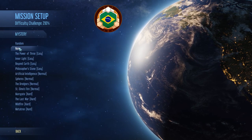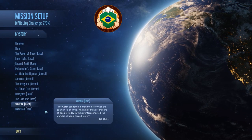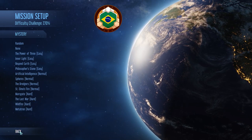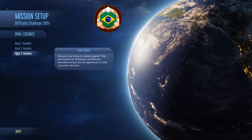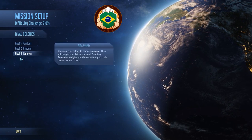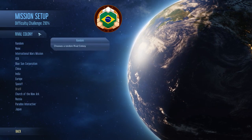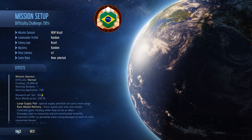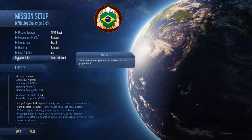We're going to do a random mystery. I think the only mystery I've actually played through fully back when the game was released was Wildfire, which was fun. So we'll leave it on random and see what we get. For rival colonies, I'll leave it at the default of three. You can actually pick who you want as rival colonies — that's another new thing with the Space Race ruleset.